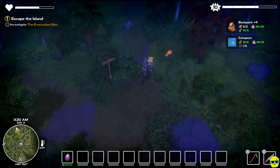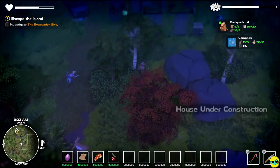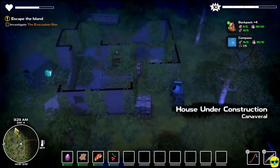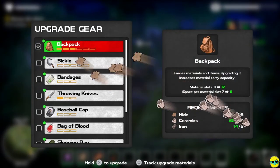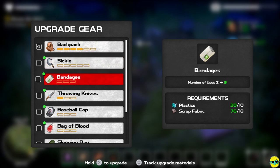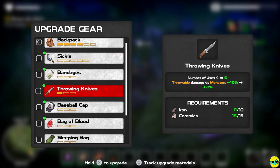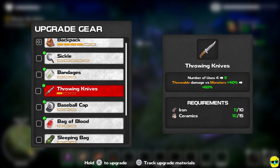Here it is. Fantastic. So we can actually use this bench right here to upgrade our backpack. Perfect. Now we just need rubber and iron to make it even larger. Bandages we could upgrade. Sickle — but what about throwing knives? I mean, I get five. Oof, it's greedy. I love five.